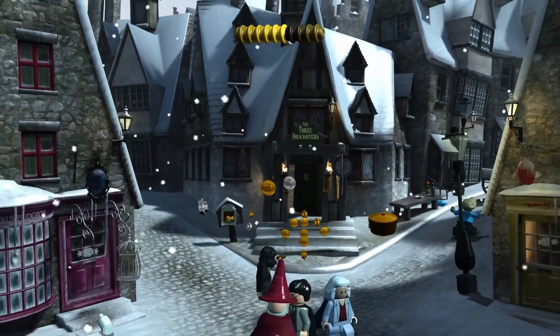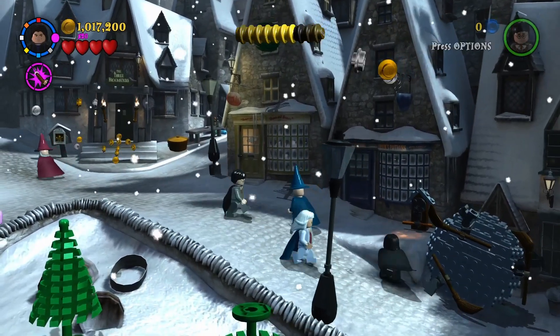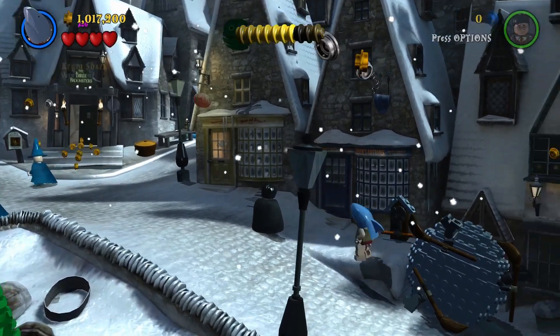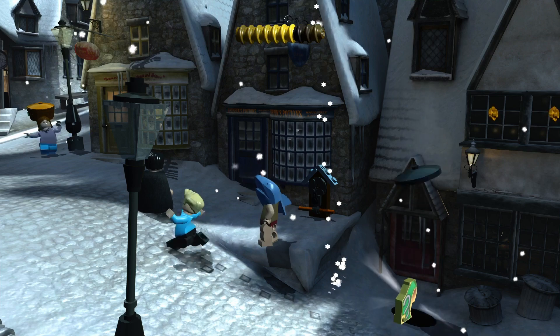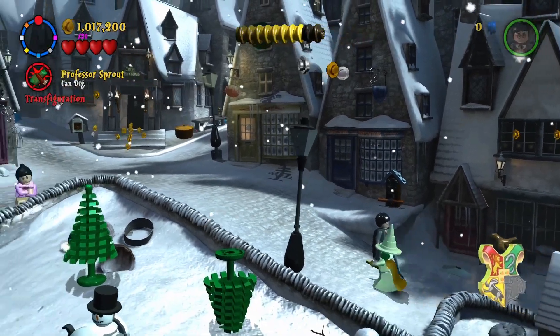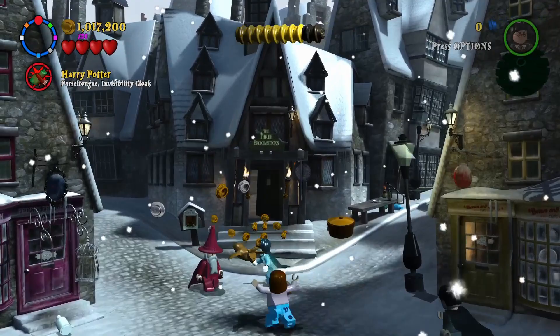I don't want to walk in there quite yet - I want to see if this works. Now it works. Now I can pull this - does the door open? We get our next house crest, which is awesome - our third one. And I think we have three characters, right? Do we have all three characters perhaps?